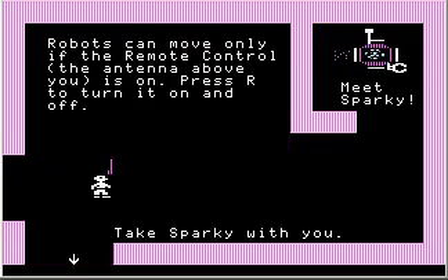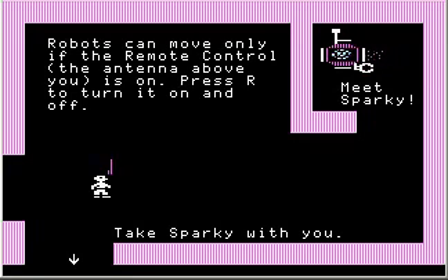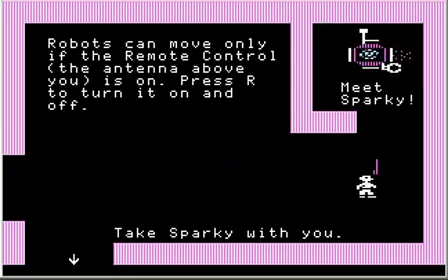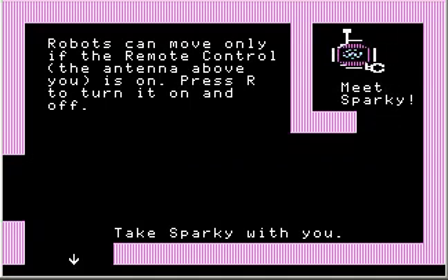Robots can move only if the remote control — the antenna above you — is on. Press R to turn it on and off. See that little purple line coming off our head? I press R and it turns off, then on, then off. Notice that when it's off, the robot doesn't move; when you turn it on, the robot moves. The robots are basically activated and deactivated by the remote control, which you carry around with you — very handy. You can remotely turn the robots on and off without needing to be near them.